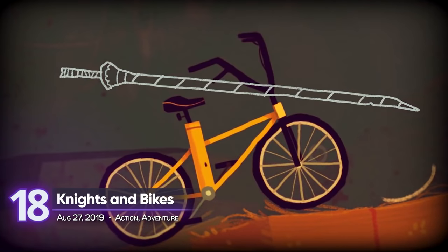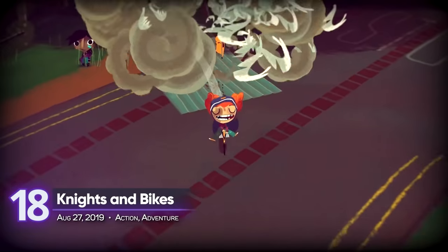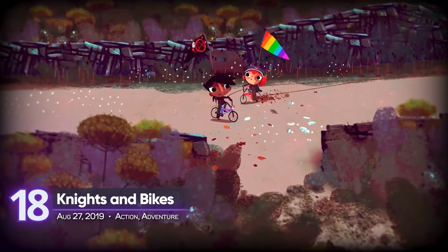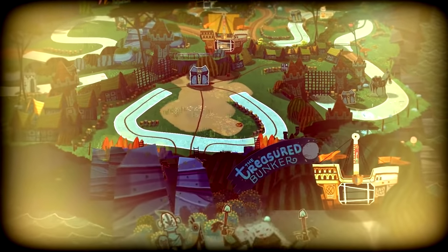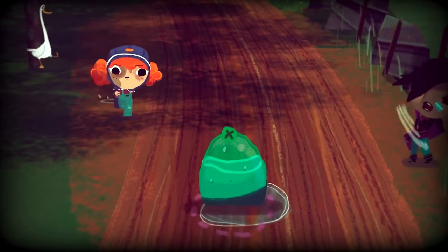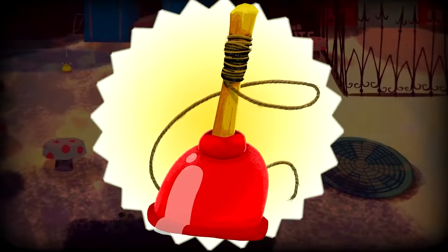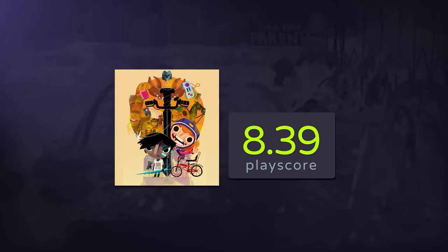18. Knights and Bikes. Whether you want to go on your journey on foot or on a bike, this is a journey you shouldn't do alone. Play as Nessa and Demelza and save this island from ruin. Limited to only two players, go online or local and partake in dungeon-crawling quests with your growing party. A playscore of 8.39.